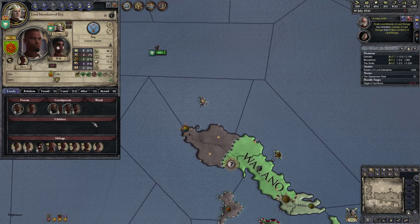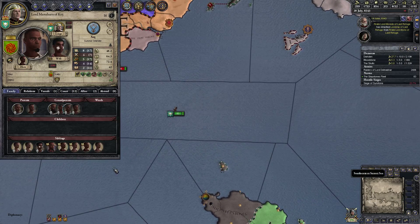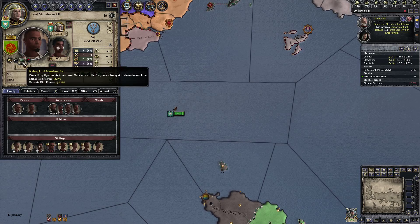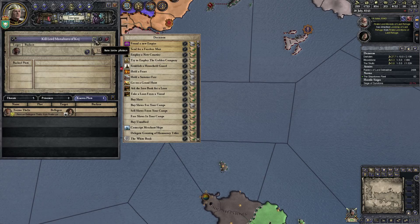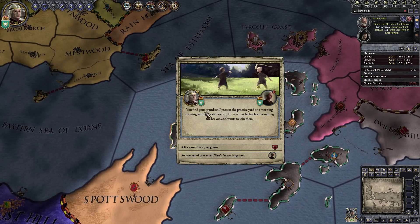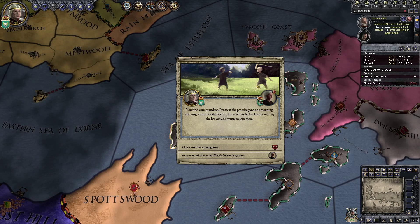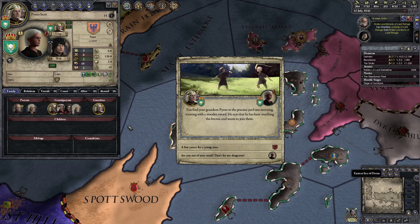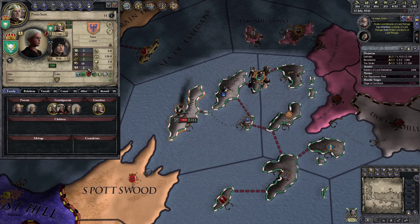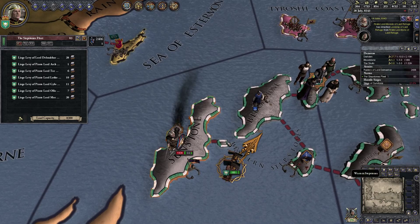Let's try to recreate the plot against this guy — maybe it's going to help. He's probably one of your brothers, and you actually have quite a few of them. Let's try it again — instigate revolt, kidnap... no, just try to kill. You find your grandson in the practice yard one morning training with a wooden sword. He says he's been watching the Braavosi and wants to join them. He could become a duelist — giving him marshal and the same trait opinion. Yes, of course, more marshal for my future heir is a pretty reasonable idea.